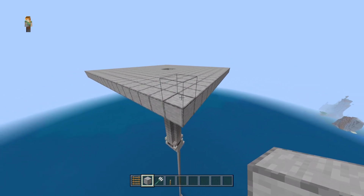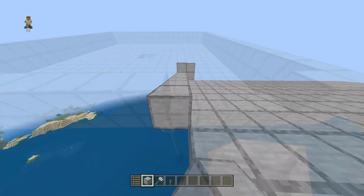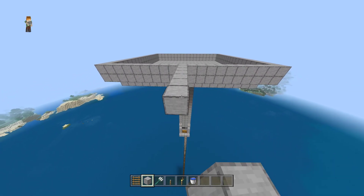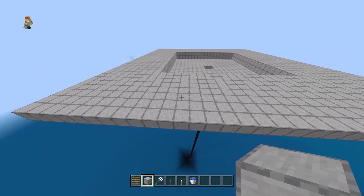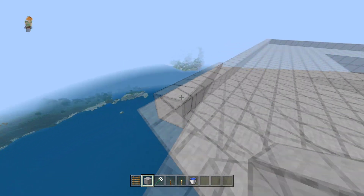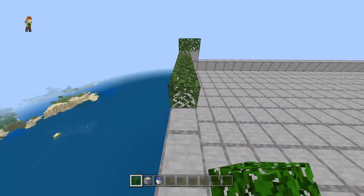After that, build a 2 blocks high wall around the platform. Extend the platform by placing 7 more blocks in each direction and fill in the gaps. Build a wall around the second platform and add 3 blocks on each corner. After that, put leaves on top of the wall so the mobs can't spawn on top of it.